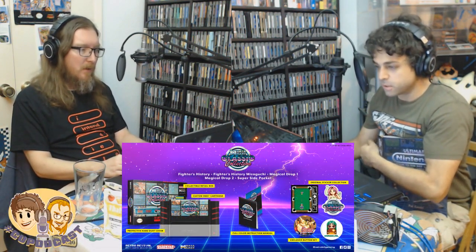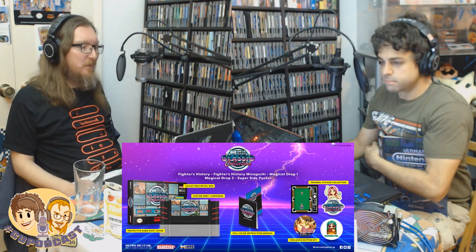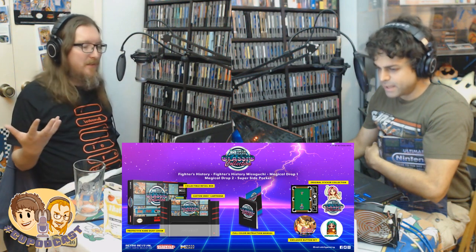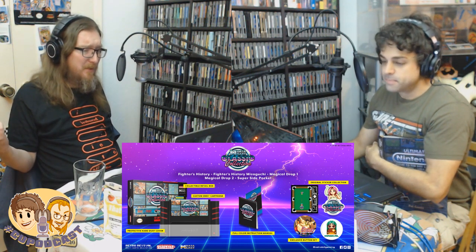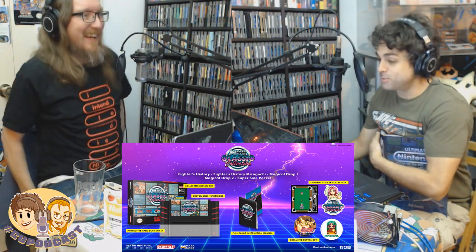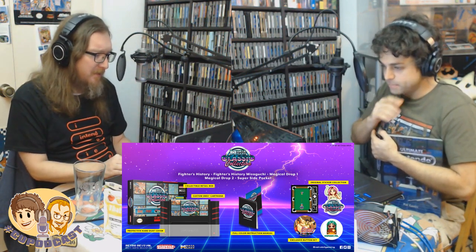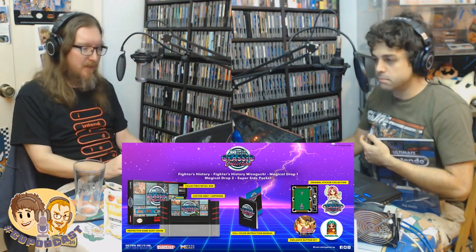The Data East Classic Collection for Super Nintendo has Fighter's History, Fighter's History Mizuguchi, Magical Drop, Magical Drop 2, and Super Side Pocket. To me, that's a little too much double-dipping. Magical Drop is great and fun, but you don't need the first if you've got Magical Drop 2. Fighter's History is the famous Street Fighter 2 ripoff and it's not very good, and you certainly don't need the first one if you've got Mizuguchi. Super Side Pocket is just a graphically cleaner Side Pocket. This one doesn't appeal to me as much versus the NES one.